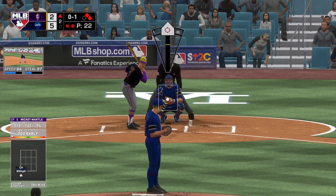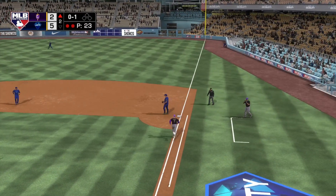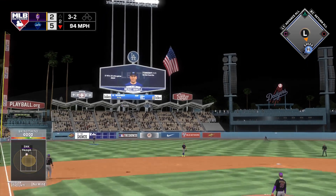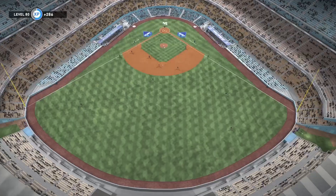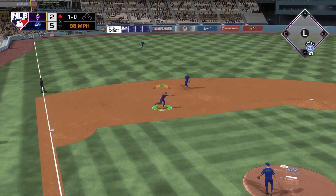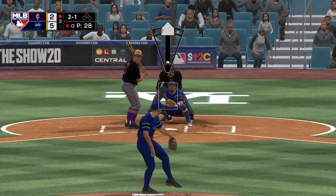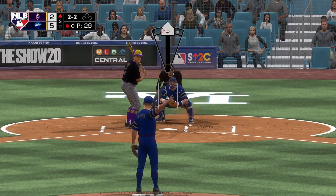We're one swing from the opponent tying it up. I hang a curveball but luckily he doesn't send it out. With Walter Johnson I can kind of get away with pitches over the middle because he throws so hard and has the off-speed to throw hitters off — if they're sitting fastball I can bring in the changeup or curveball. I just wish he had a fifth pitch. He also has a really long motion that can cause hitters to chase pitches outside the zone.